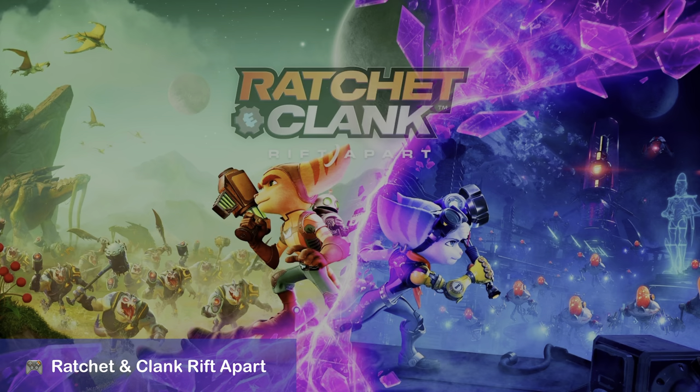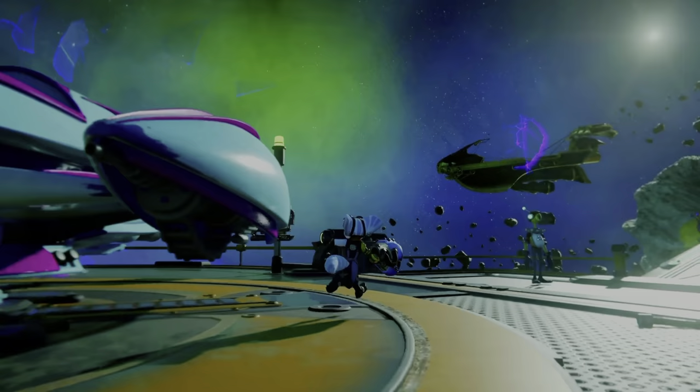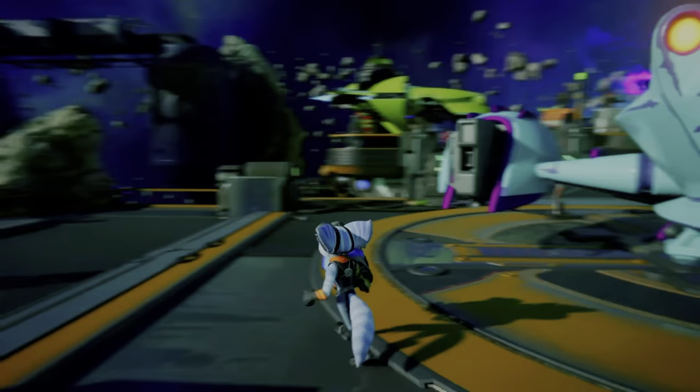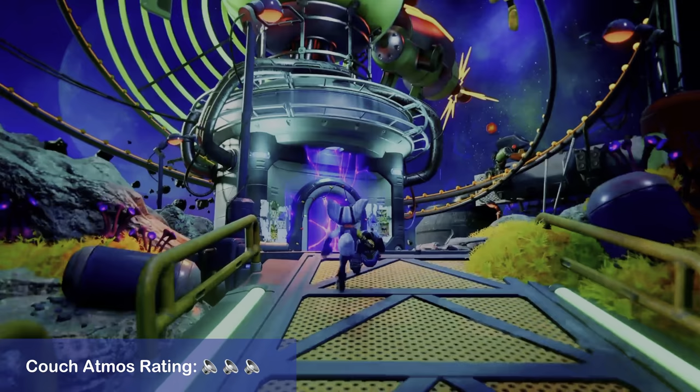Ratchet and Clank: Rift Apart. Sound effects are very locatable, and the developer thought of delivering constant environmental effects throughout every single speaker. In some Insomniac games showing again how good they are at making their games not only graphically great, but also with audio mixing.